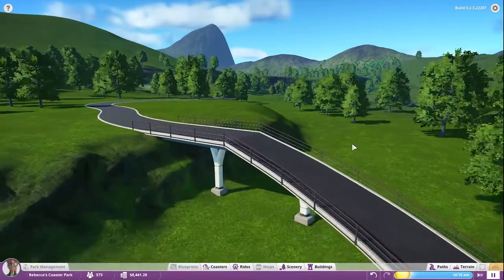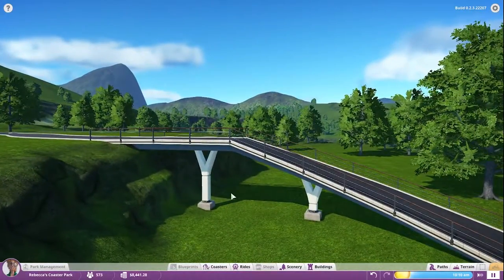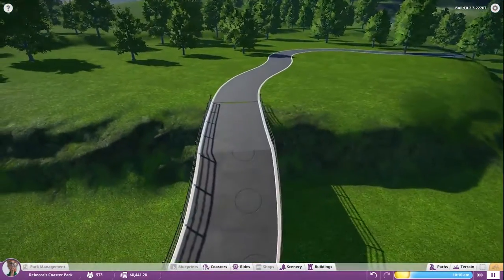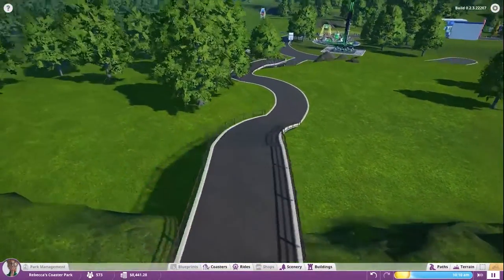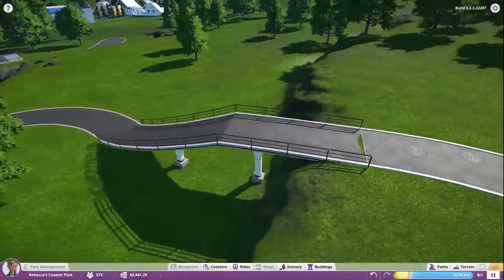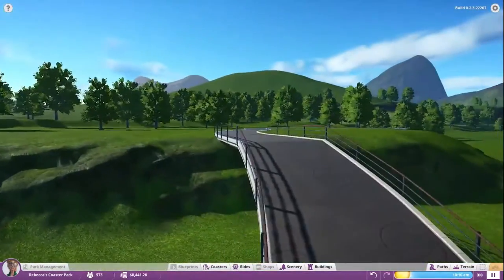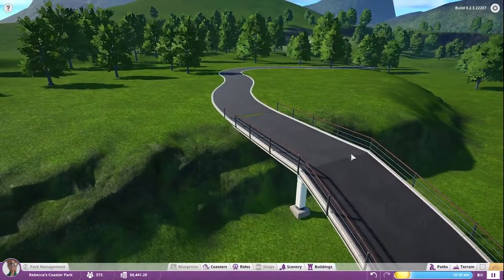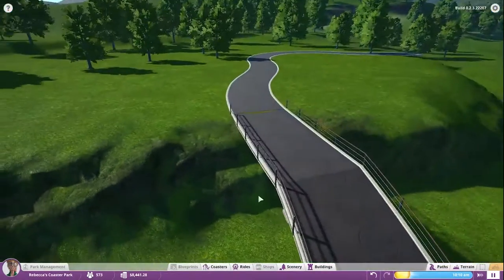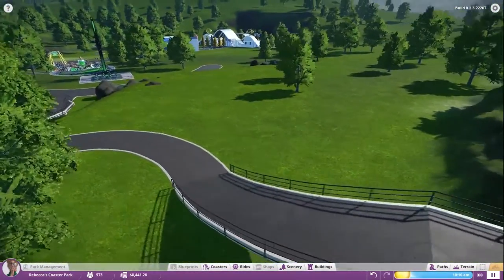Welcome back to Planet Coaster — New Mountain, as I've chosen to call this park, even though I can't change the park name yet. That's okay. I have sort of mapped out the next little bit of path. As you can see, it's a little dodgy looking here, but I believe that's just because it's still in alpha, so the terrain elevation things aren't quite as seamless as they will be in the final product. I kind of hope they smooth that out — I'd rather it be a little more curved, but that might be asking too much.